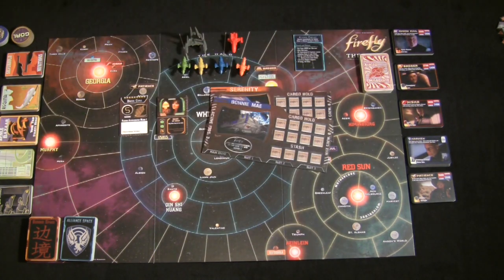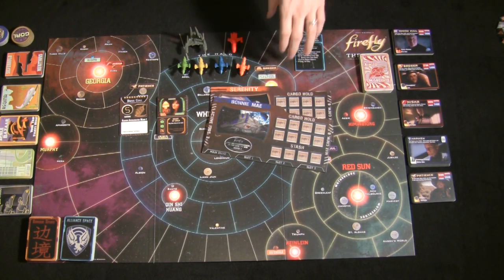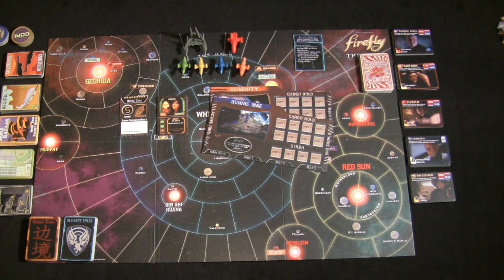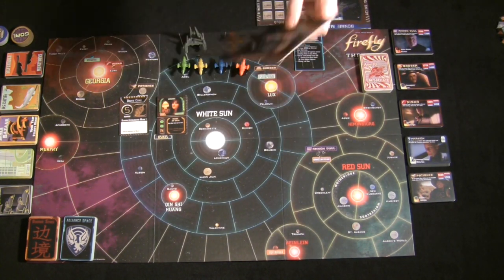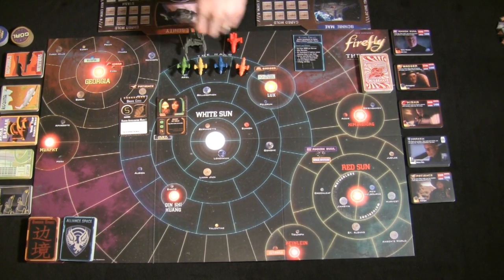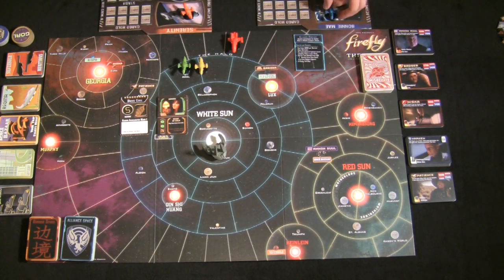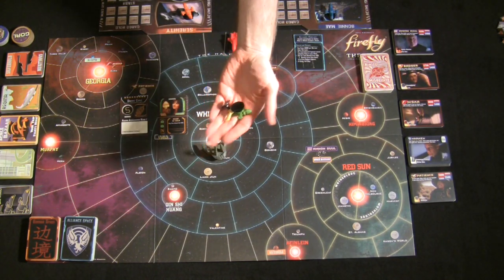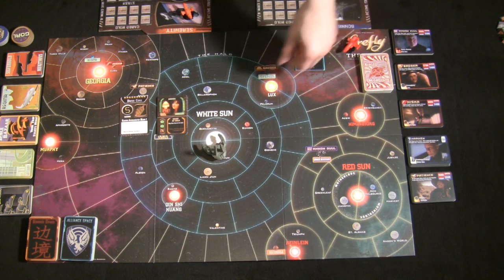At the start, each player picks a Firefly ship and captain. If you're the first to pick your captain, you'll be the last to place your ship on the board — and starting position matters a great deal. Ships are color-coded: Serenity gets the orange ship and Bonnie Mae gets the blue ship. Unused ships are removed, the Reaver starts at the Firefly symbol, and the Alliance Cruiser starts near the planet Londinium.